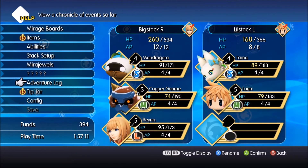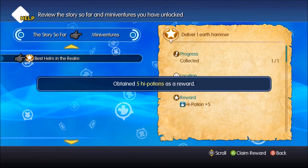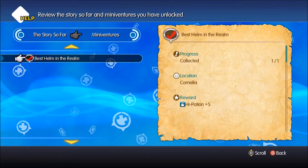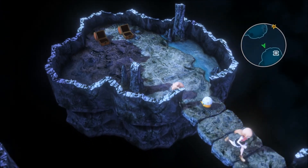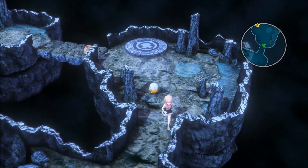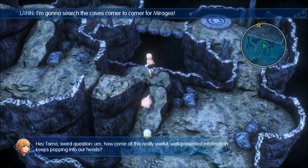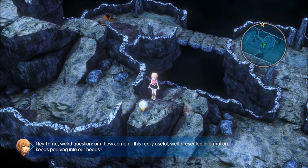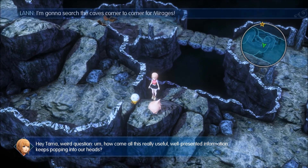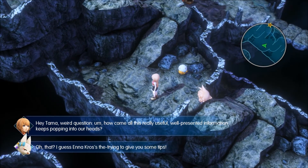Can we do that from here like it said? Yes we can! We don't even have to return them — love it, love it, love it. That is handy. Should've examined the Earth Hammer before giving it away. Weird question — how come all this really useful, well-presented information keeps popping into our heads? Oh, that? I guess Enna Kros is trying to give you some tips!